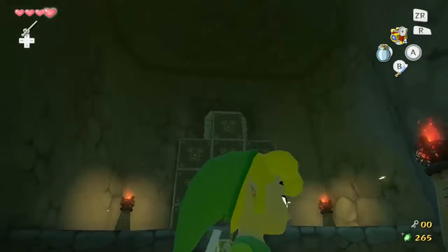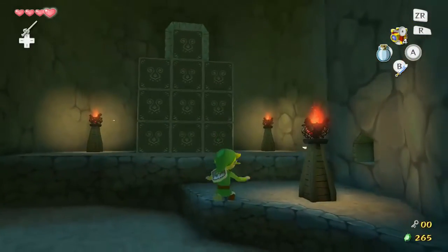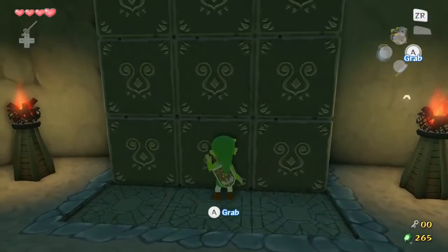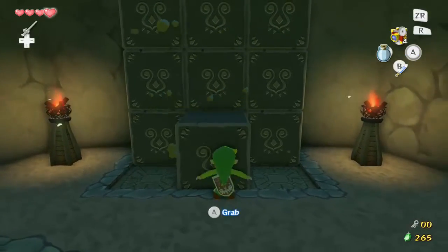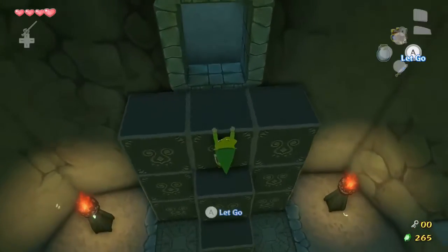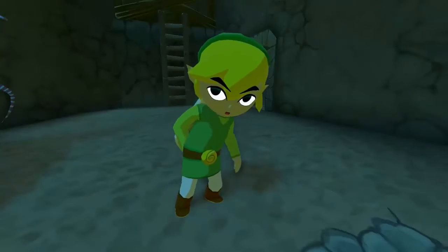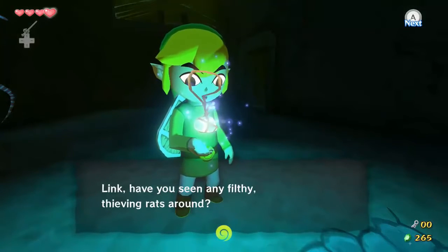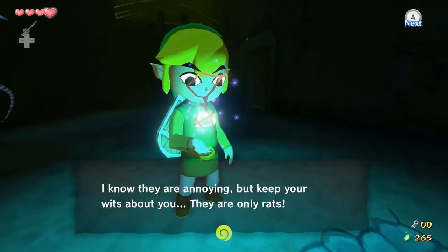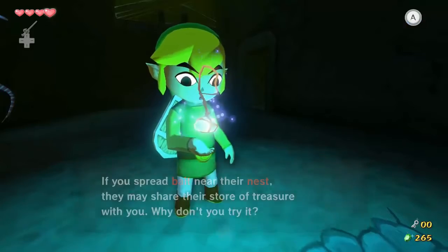We go in here, and the way through is that thing up there. Here's another example of just jump slashing. Let's grab this. Sorry if you don't like these little speedrun insights or tips or whatever. A character says: "Lark, have you seen any filthy thieving rats around? I know they're annoying, but keep your wits about you — they are only rats. If you spread bait near their nest, they may share their store of treasure with you. So why don't you try it?"